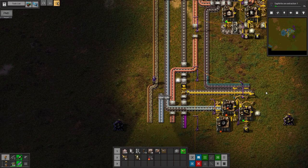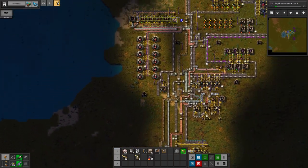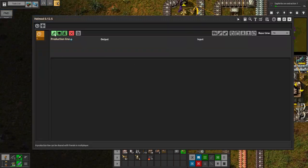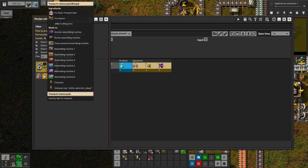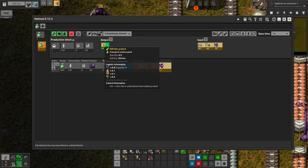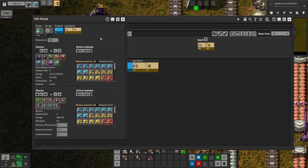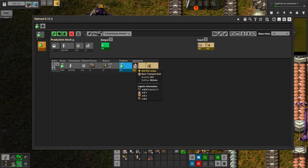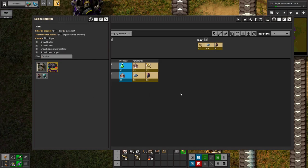So green science — I probably should make a separate build for that. We want to automate 0.5 per second, and this is where Hellmod comes in. If you've never used Hellmod, it's great. It's a way to easily plan out the factory for the items that you want. So we're going to do 0.5 per second on transport science packs, defaulting to assembling machine 1. We need half of a basic transport belt. I'm going to make all this stuff fresh so that I don't use up my supply from other places.